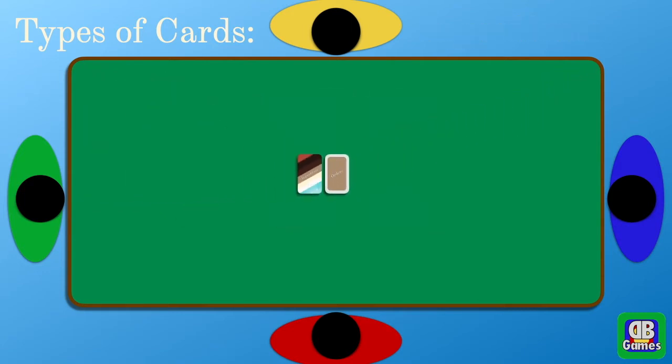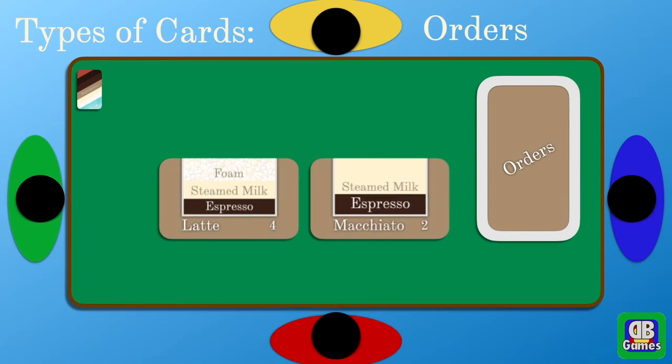The orders are the other cards. Order cards look like this, and they each have some ingredients that you have to stack on top of them, and then they earn you however many points are on the card. For instance, the latte is four points and the macchiato is two points.